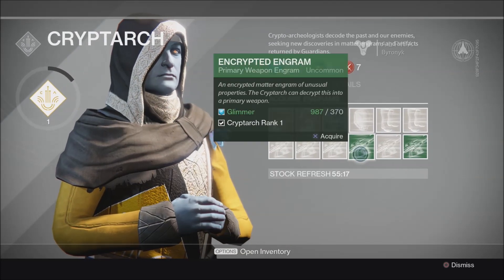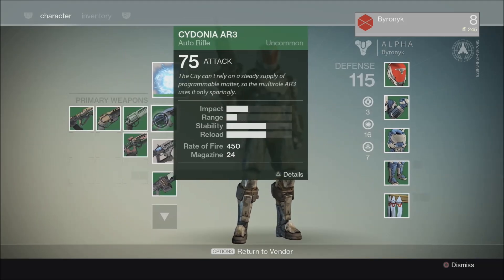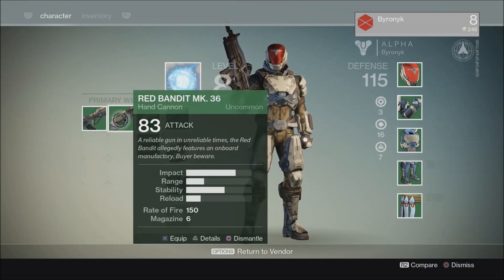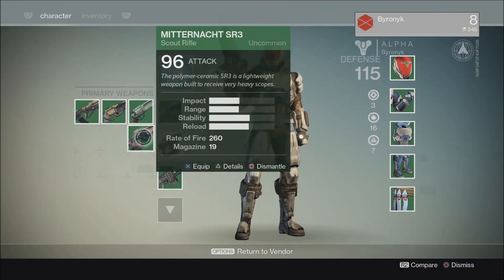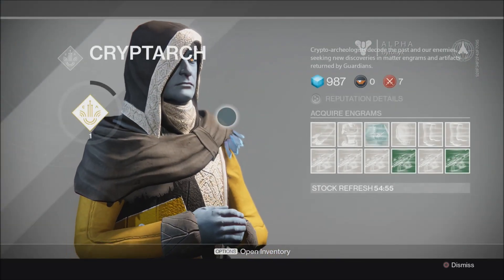I think they all give the same amount of reputation - like the chest piece is 220 glimmer, the gloves are 170 - so I made a bunch of gloves and got up to rank one so I could purchase these weapons. The nice part is you can get pretty much everything you want: an auto rifle, a hand cannon, a pulse rifle, scout rifles - basically everything. The stats and particular weapon you get are random, so keep that in mind.